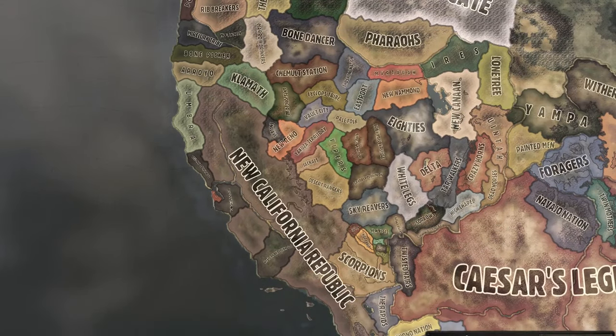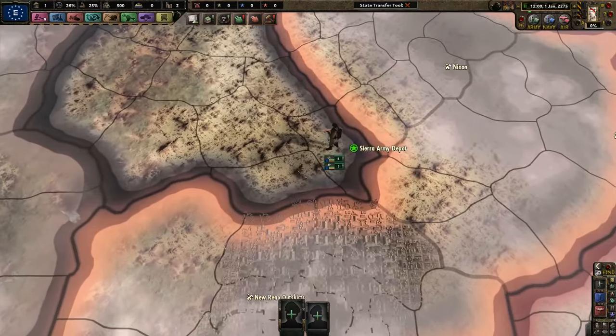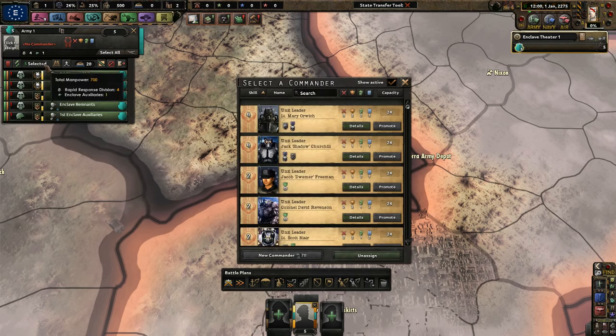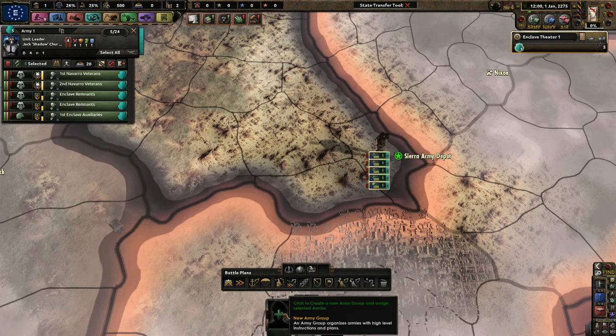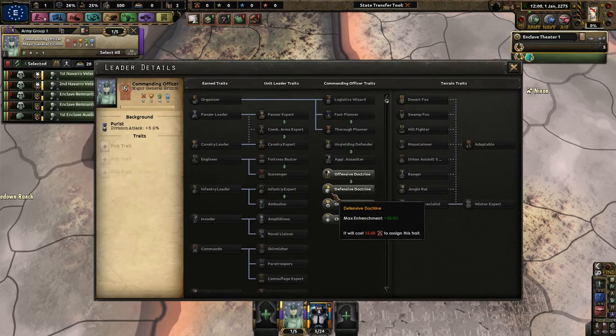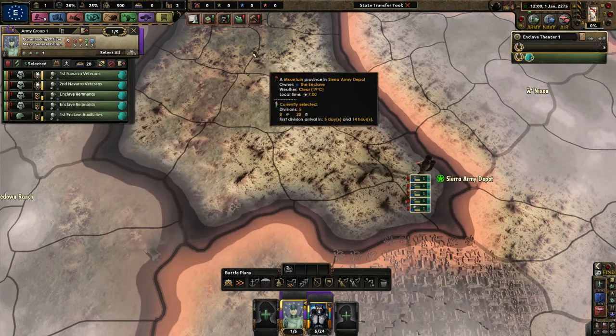Alright, let's go in and load up. We're in the Enclave, next up is New Reno. Let's start with four divisions — four of them are power armor, which I'm going to try to emphasize in this run. I'm not going to say I won't use infantry, but I'm definitely going to use more and more power armor.